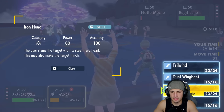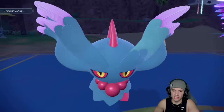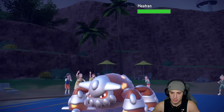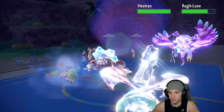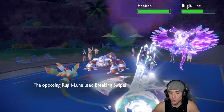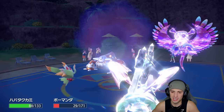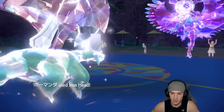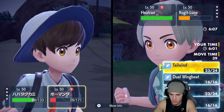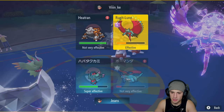Flutter Mane should be the fastest with Booster Energy. Without first-turn priority moves I can freely go Icy Wind. They end up saving their Flutter Mane for late game - actually pretty smart. Heatran comes out. They cannot Terastallize Heatran which is actually really good, it helps us out later. We drop Heatran's speed with Icy Wind. It still out-speeds us with Booster Energy, but we soak that up. Iron Head is cooking and doing some nice damage.